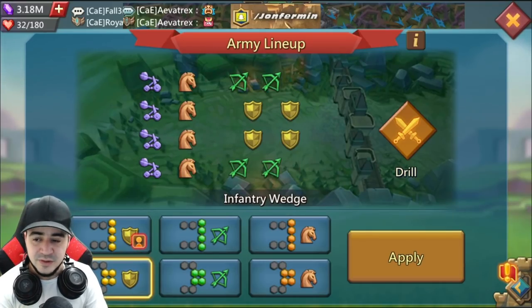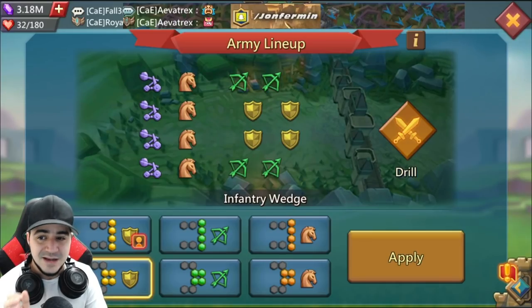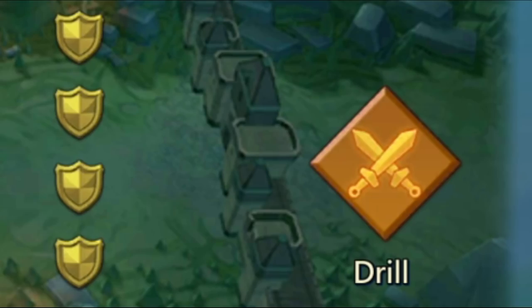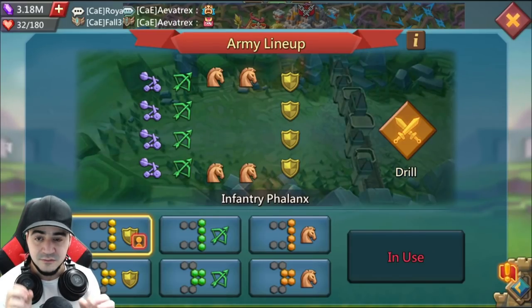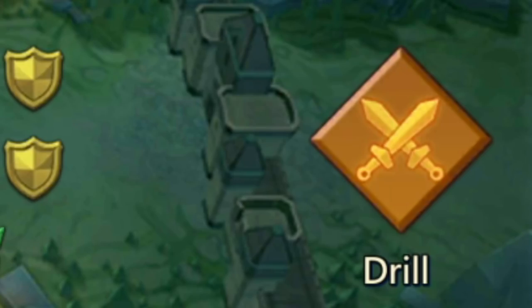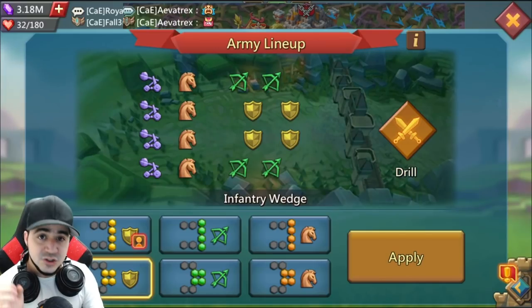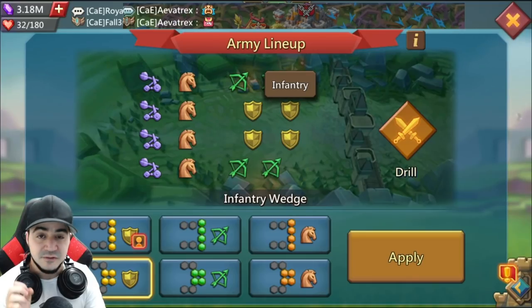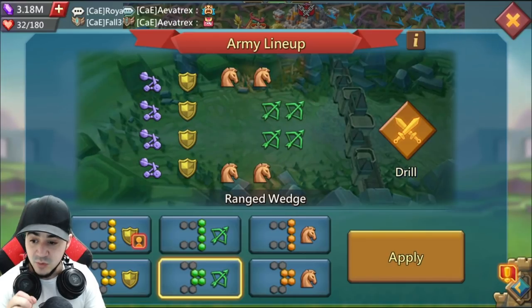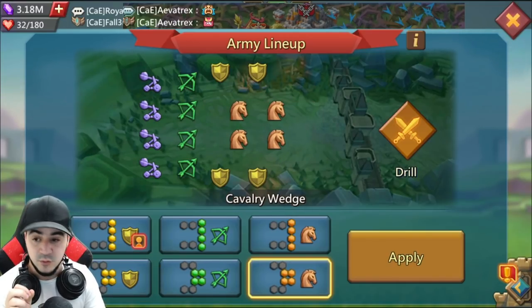With wedges, it's a little bit more difficult to tell because there are two troop types that are kind of neck and neck right next to each other. In a phalanx, you have four squads as your front line. When you go to a wedge, you essentially only have two squads that are your front line. For instance, with an infantry wedge, you only have two infantry squads as your front line — same with ranged wedge, same with cavalry wedge.